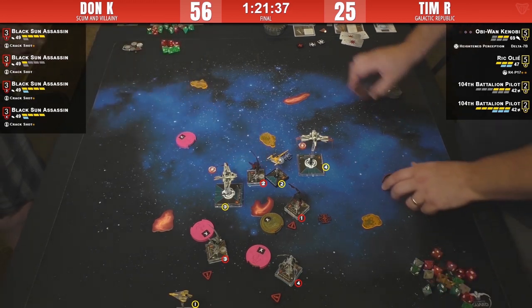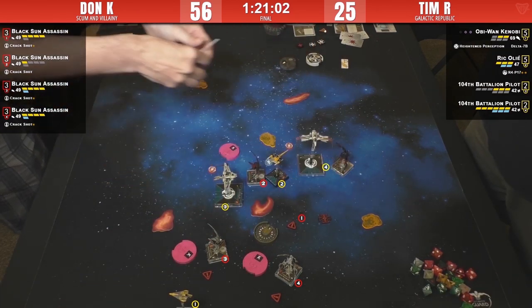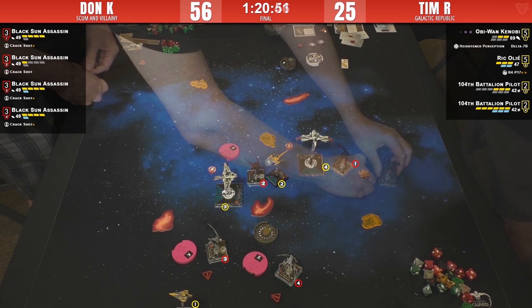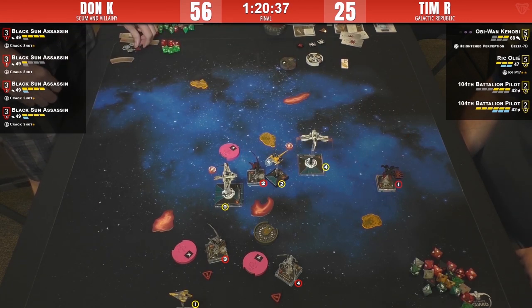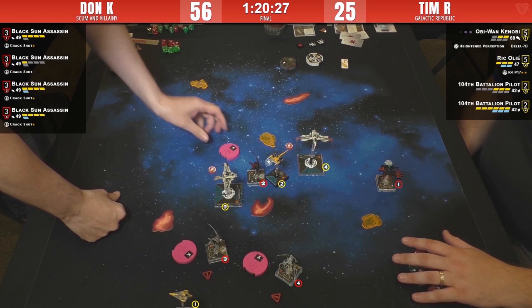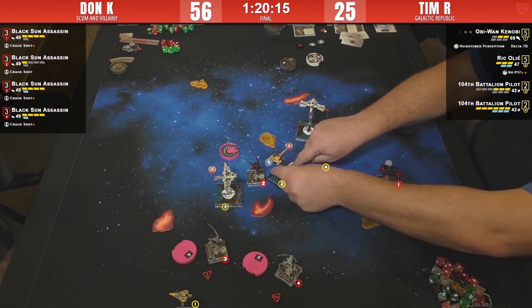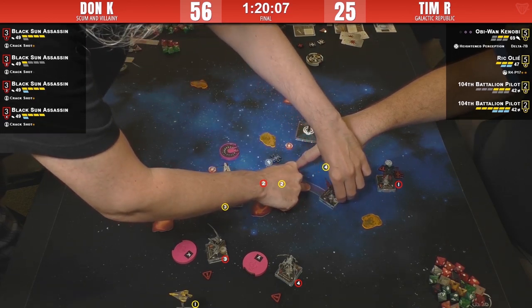I thought he might do a K-turn there, but whatever — he's putting himself in a blocking position. I don't think a sloop will fit anymore for Number Two. Star Viper Number Two is also blocking Star Viper Number One. That's a three-straight — just disengaged there, not in a position to do much. I would consider simply focusing here. He peels out hoping to get outside of range three of the dying arc.